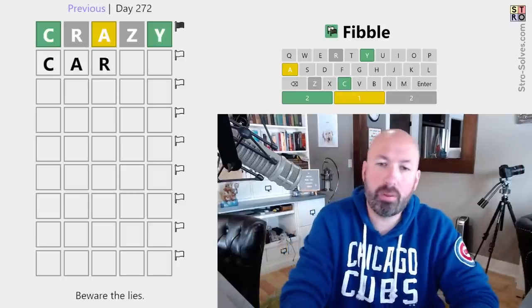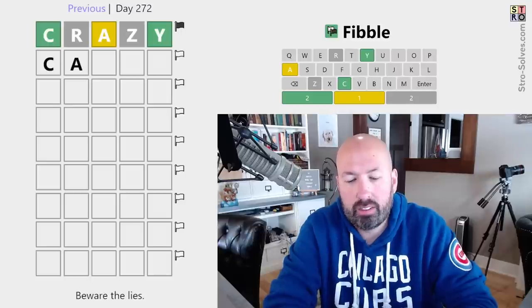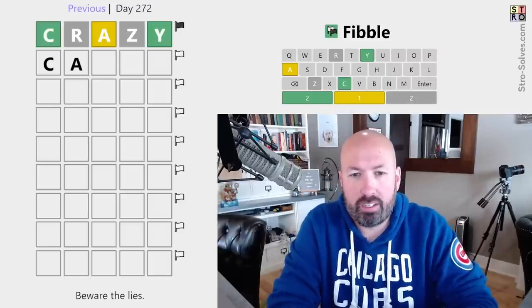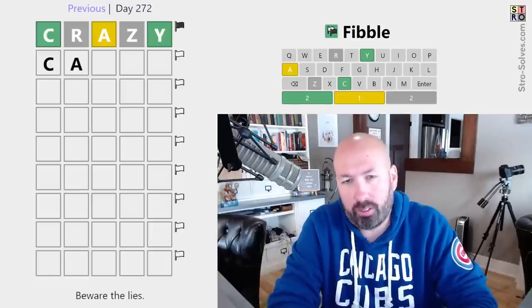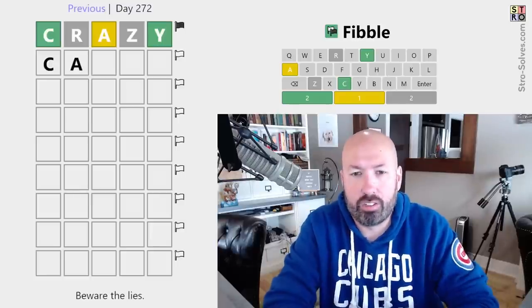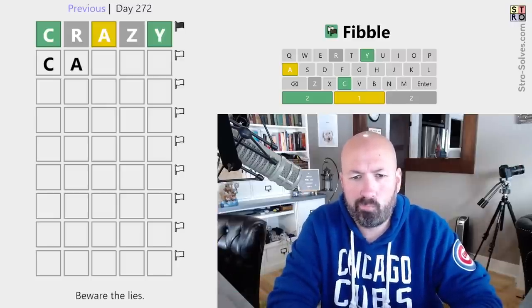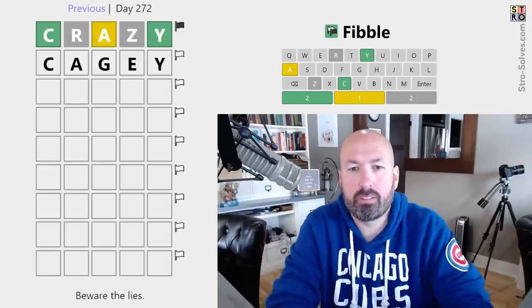Oh, that's not possible — because we can't reuse the gray letter. I'm so used to normal Fibble strategies. In normal Wordle we wouldn't be able to guess the gray R. We'd be playing it like Wordle hard mode. We could do something like 'cage' — that seems decent. Let's try that.